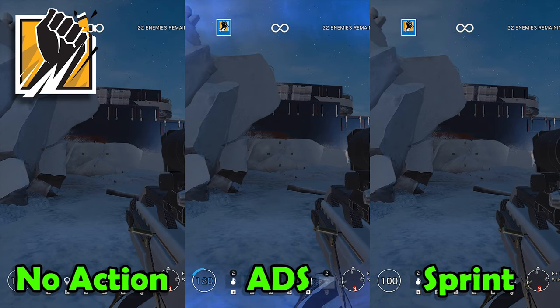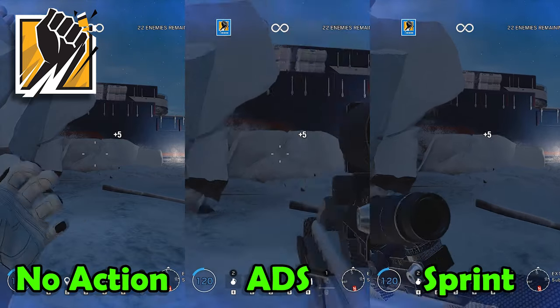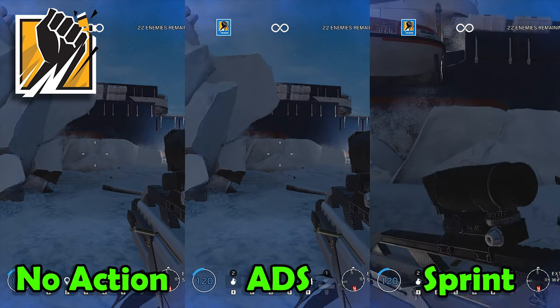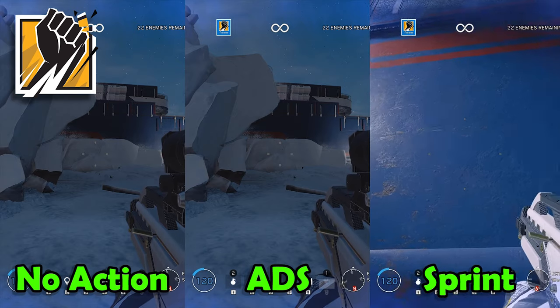Thinker's tip is really simple. The animation for Thinker's boost is super easy to cancel. As soon as you hit the gadget button, you can either aim down sights or start sprinting, and you basically cancel the animation straight away, saving yourself precious seconds.